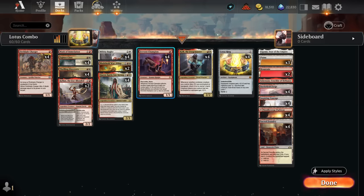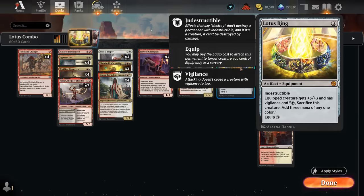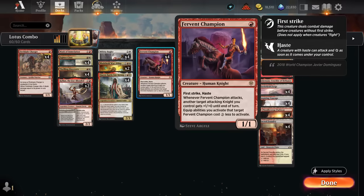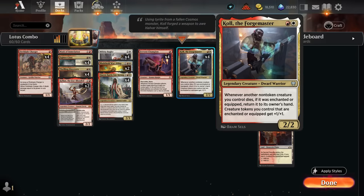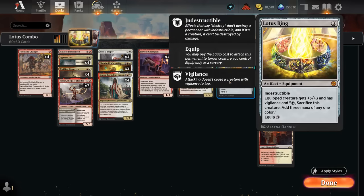It's pretty simple: curve Fervent Champion into Forgemaster into a turn 3 Lotus Ring. Fervent Champion can equip Lotus Ring for free, so it has the ability to tap and sacrifice this creature to add 3 mana of any one color. Make 3 red mana, get back Fervent Champion thanks to the Forgemaster's ability — whenever another non-token creature we control dies, if it was enchanted or equipped, we get to return it to its owner's hand. Get back Champion, replay it with floating mana, equip it once again, rinse and repeat, and now we have infinite mana of all colors, since we can eventually start making different colors as well.